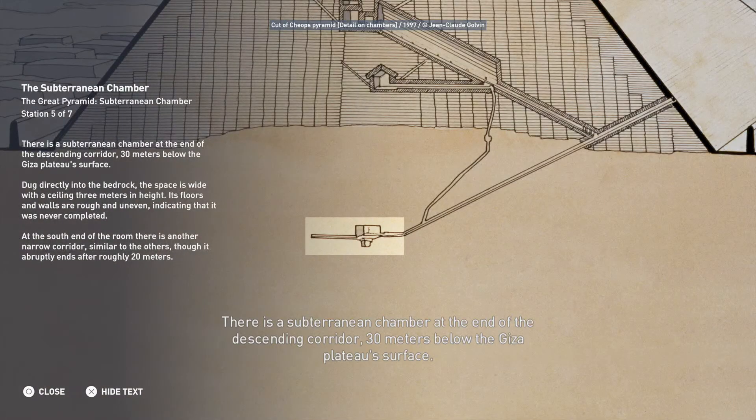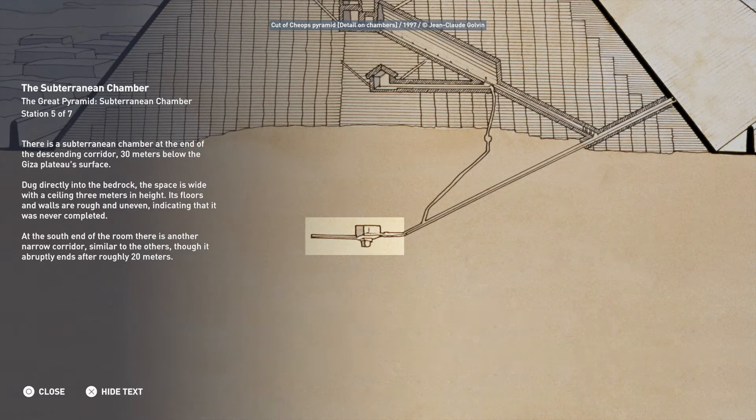There is a subterranean chamber at the end of the descending corridor, 30 meters below the Giza Plateau surface. Dug directly into the bedrock, the space is wide with a ceiling 3 meters in height. Its floors and walls are rough and uneven, indicating that it was never completed.